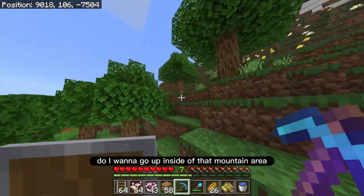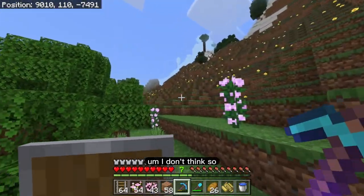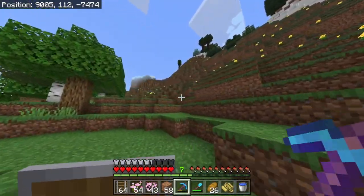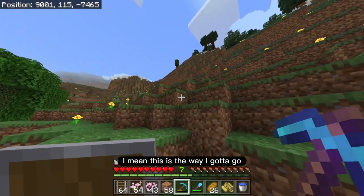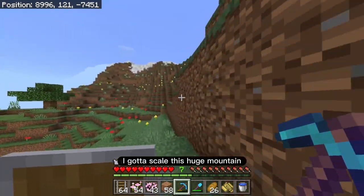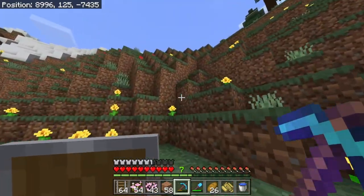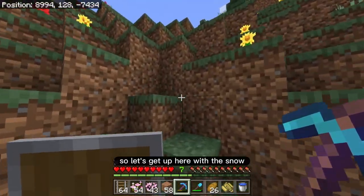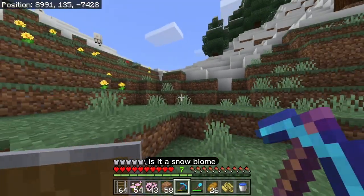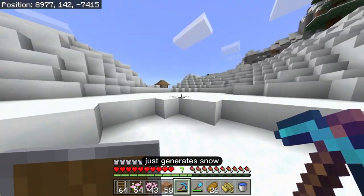Do I want to go up inside of that mountain area? I don't think so, but it looks like it's kind of pushing me up there. I mean, this is the way I gotta go — I gotta scale this huge mountain. Alright, you gotta do what you gotta do sometimes. So let's get up here with the snow. Is it a snow biome or is it actually just high enough that it just generates snow naturally?